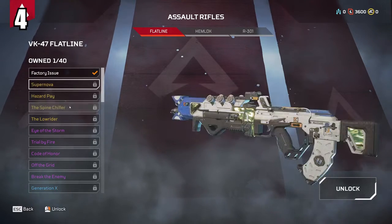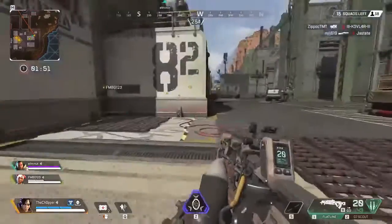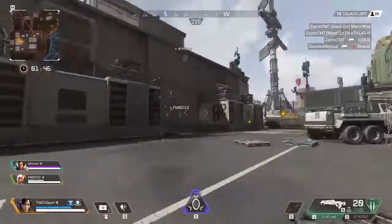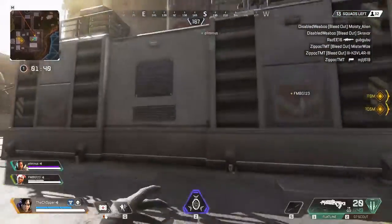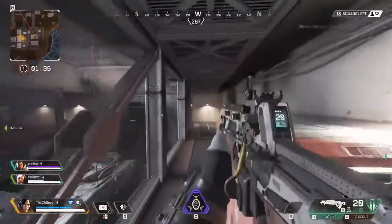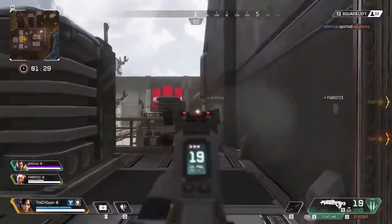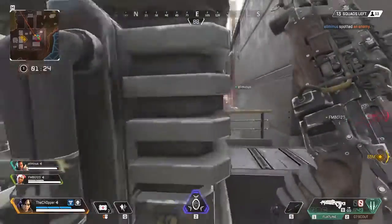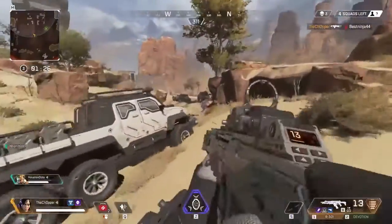Coming in at the number 4 spot is the VK-47 Flatline — I feel like this is the AK-47 of Apex Legends. It's an easier-to-use weapon with a pretty low fire rate for what it is, but it hits decently hard when you land your shots. It's also very common, so you'll get a lot of playtime with it. It does become better with attachments. I think it pairs really well with a sniper rifle — bolt action or DMR. It's also one of the few guns where a headshot does double the damage: 16 on the body and 32 on a headshot.